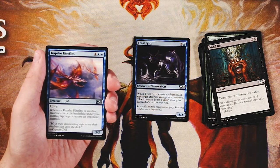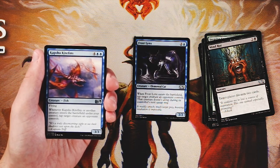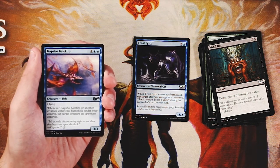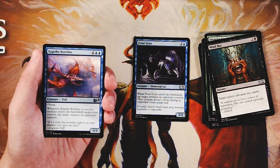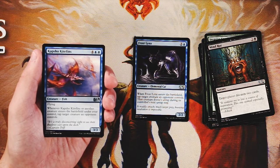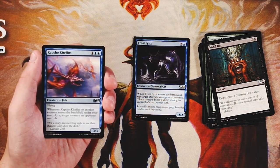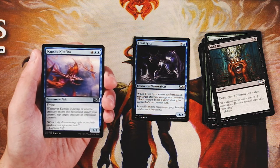Our first uncommon — Capashen Kite Fins — is a 3/3 for four and two blue with flying. It's a little expensive, but when it or another creature enters the battlefield under your control, you tap target creature an opponent controls. That's a fairly powerful mechanic. Six mana for a 3/3 flyer is expensive, but it can hopefully get in for some damage. This ability also encourages playing creatures in your first main phase rather than second, which gives your opponent information, but at the cost of their creatures being tapped down.